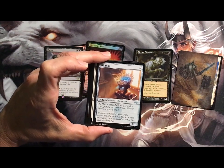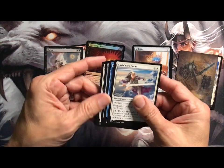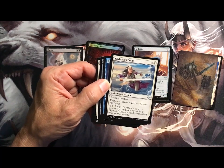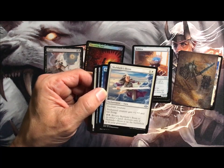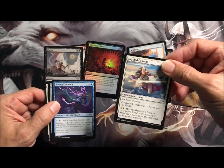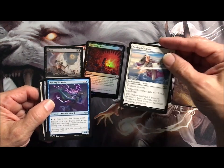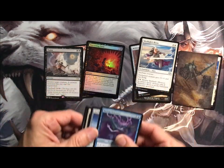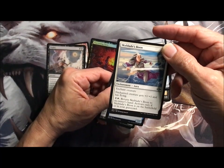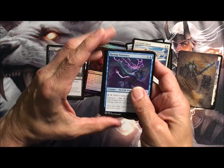Artifact Creature — tap it to mill a card, add a Colorless. Skyblades Boon is an Enchantment. The enchanted creature gets +1/+1 and flying, and you can return it to your owner's hand. Activate only if it's on the battlefield or in your graveyard. I thought it was an artifact equipment. Anyway.